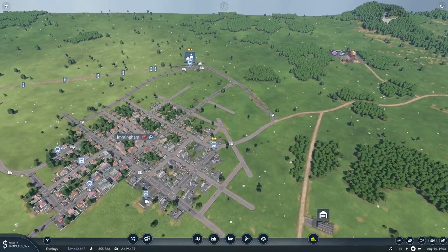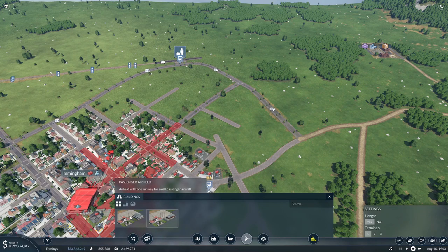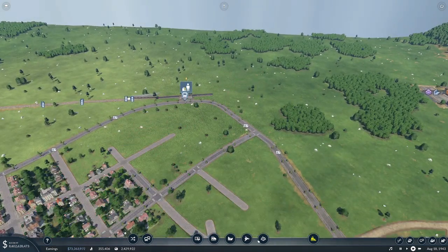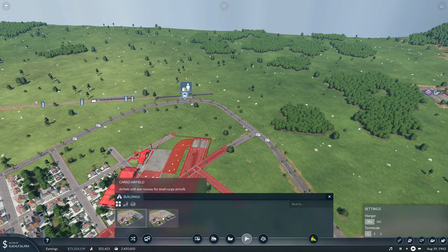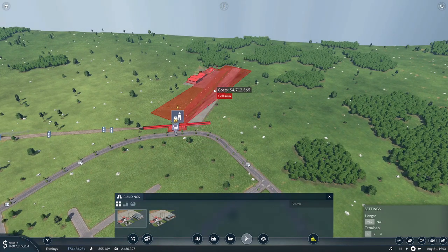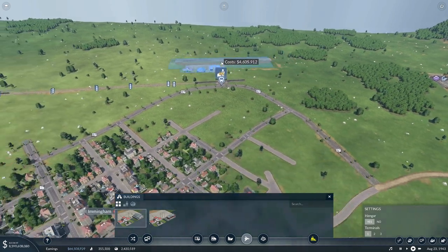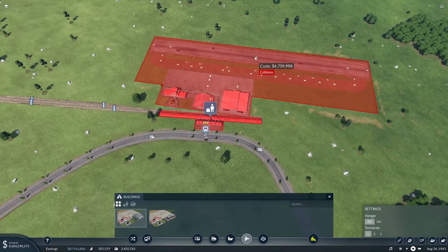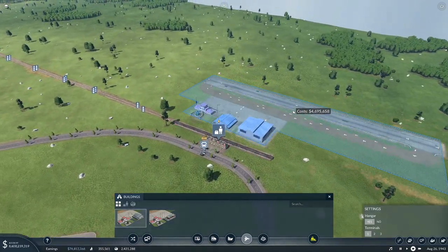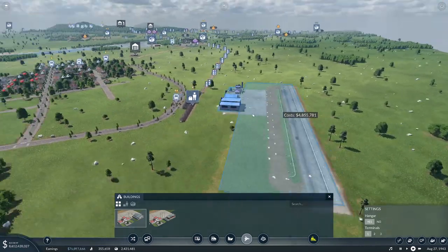Now comes the fun part - we're going to put in an airport. At the moment we've only got small airports - a cargo one and a passenger one. This is misleading because you can add cargo to a passenger airport, so which one you choose first isn't particularly important. One thing you've got to remember when placing airports is that aircraft always land left to right when looking this way around, with the buildings, and they will curve around over built-up areas. They won't go off the edge of the map either, so placing this is going to be a little bit tricky.